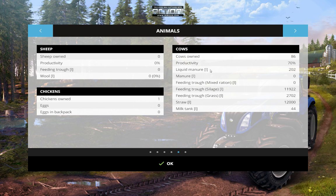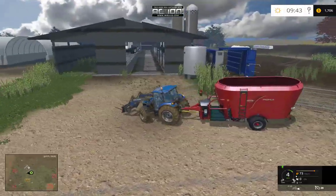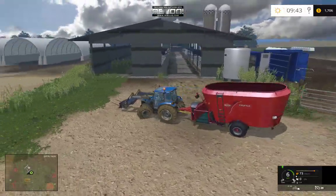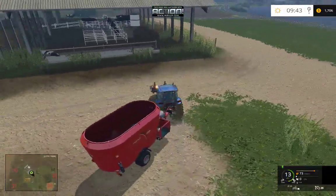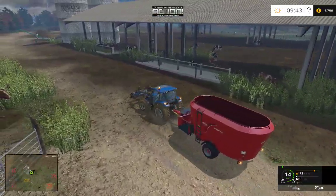We have a little bit of liquid manure, we have silage, grass, straw, and a milk tank. Productivity is at 70%. Everything seems to be functional — I just need to finish adding the animations and such.